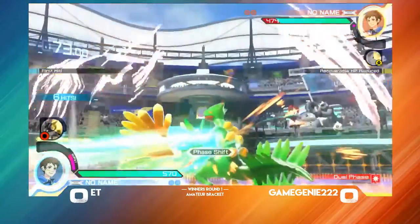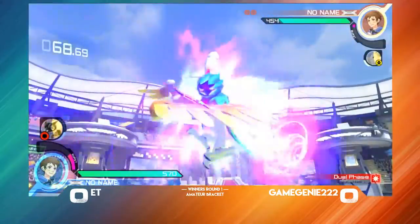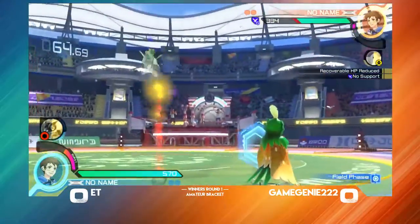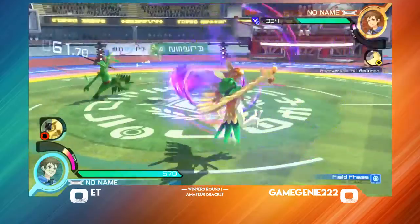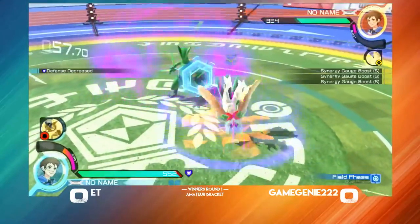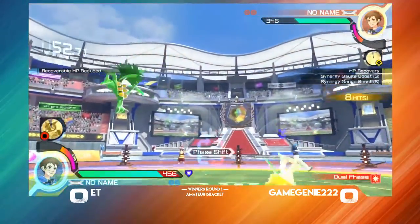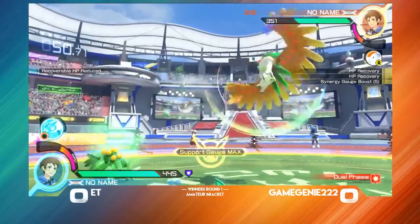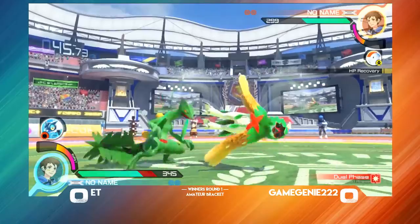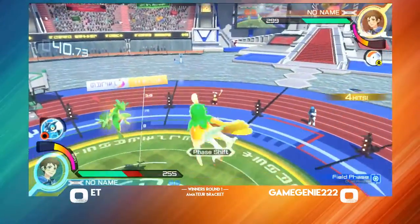Throwing up the Spirit Shackle to get rid of the traps. He's going to get that 4-wide there too. Ooh, a tick throw. ET already with a good lead here. 4-wide not going to work there. Game Genie's going to get that grab, bringing it into dual phase. ET going to get a combo here — oh, but it's going to get broken up. Game Genie gets a hard knockdown, gets the grab. Even game now.